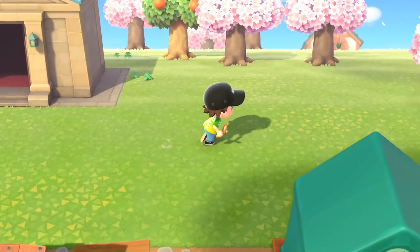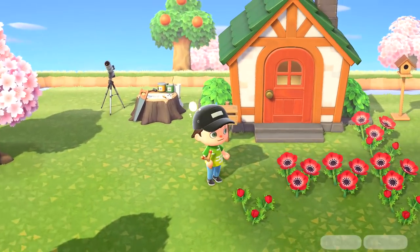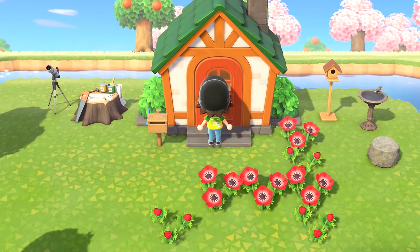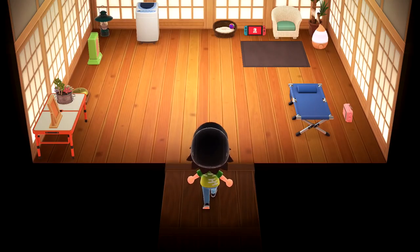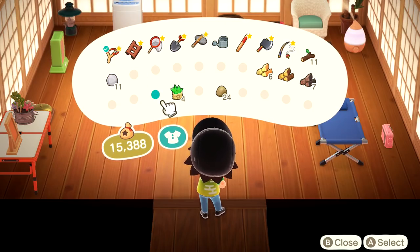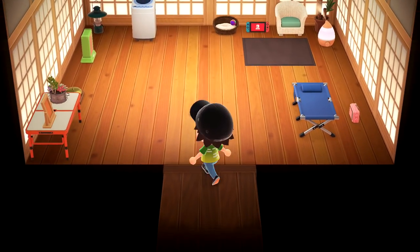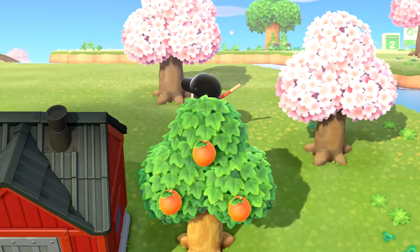I'll put some stuff in inventory. I can definitely put the eggs away — four wood eggs, happy about that. Don't need the clumps of weeds right now. Let me get back to the second house. I wrote down all the items needed for both number two and number three.